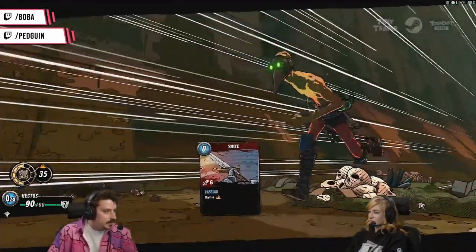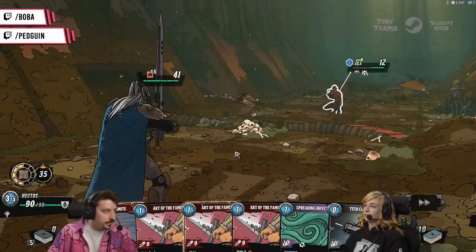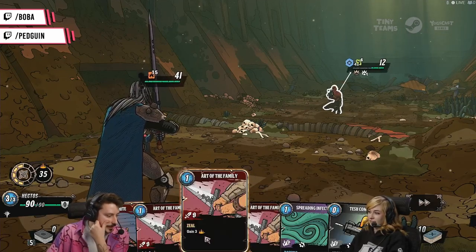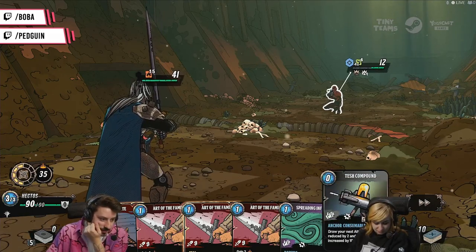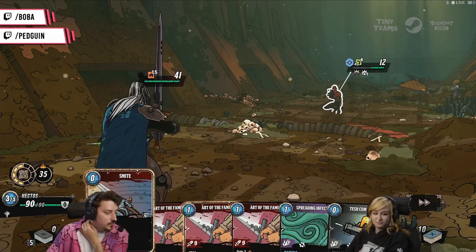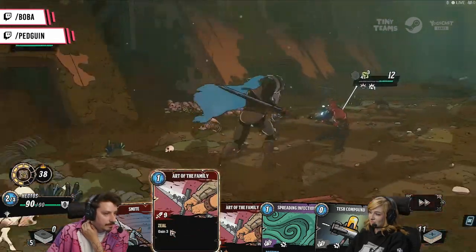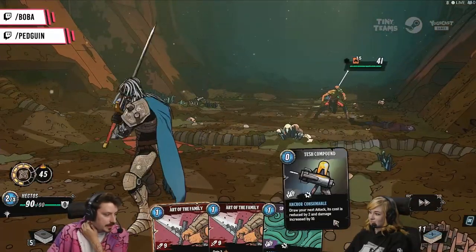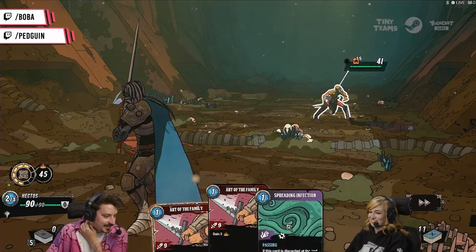We can do big shields and end our turn. This guy runs away and shoots at us, we defend. The other guy runs over and attacks us, but we defended that too. The animations for shielding are really cool. It's super impressive that this game is made by just three people. Draw your next attack — its cost is reduced by two and damage increased by ten. Let's finish this guy and follow up with the Smite.